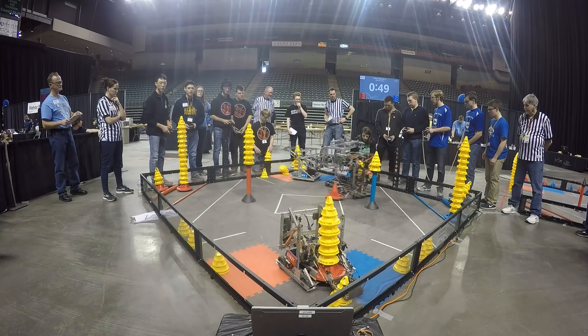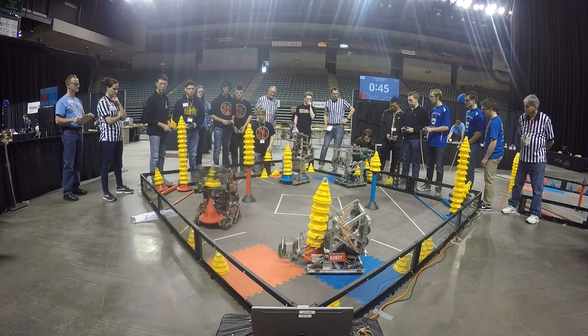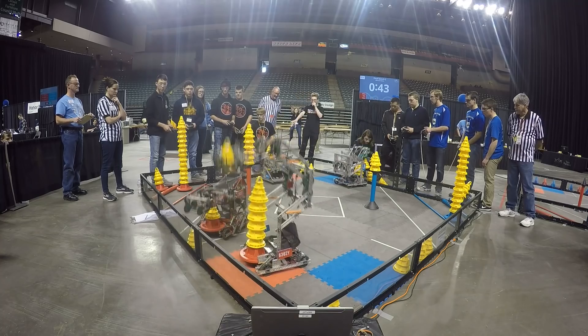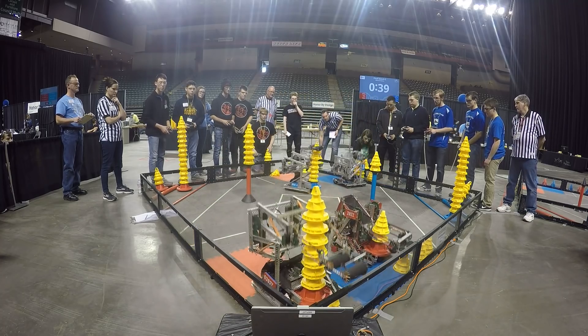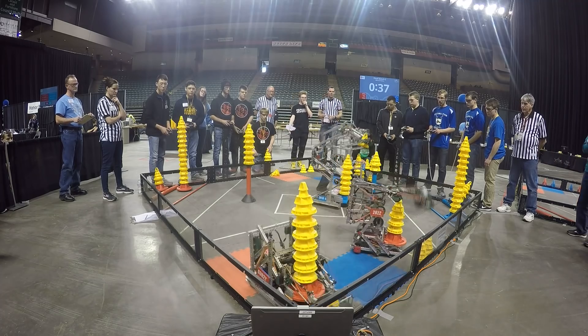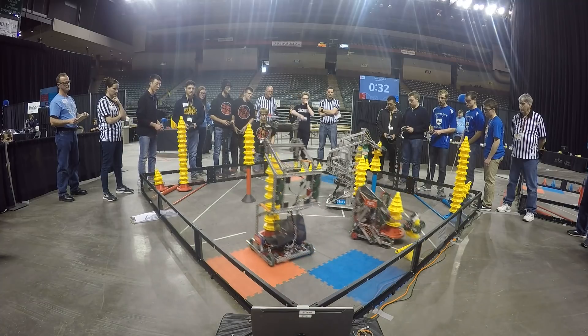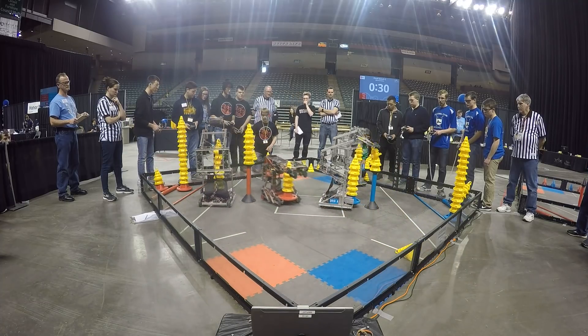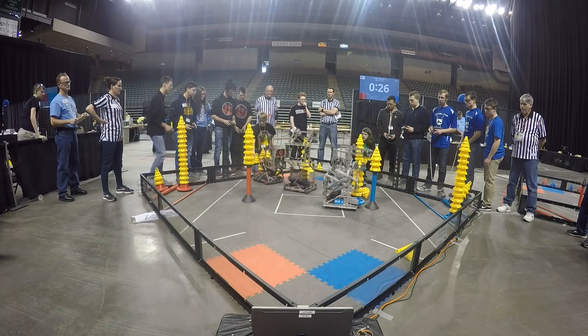That's going to be good for at least 30 points there for the blue side, with 50 seconds to go. 1045A and 202Z had a quick tussle on the near side of the field. 3018A picking up a couple of scraps over here into the near corner, leaving only three cones behind. We've got 35 seconds to go. 6302Y with a nice moderately sized stack for the red team. 25 seconds to go.